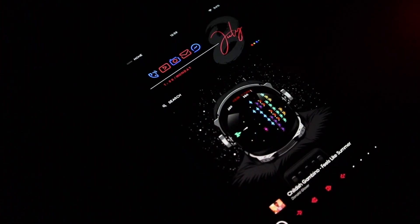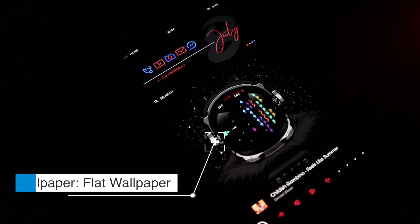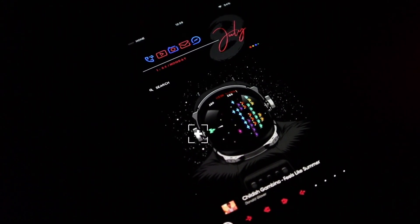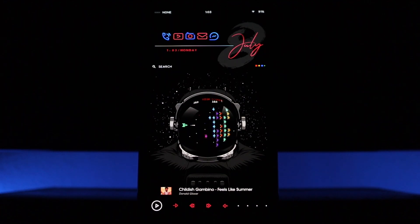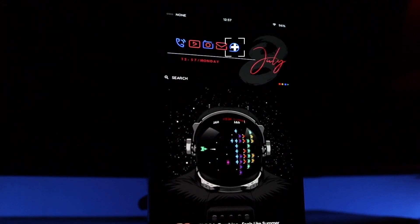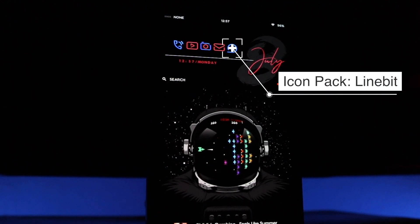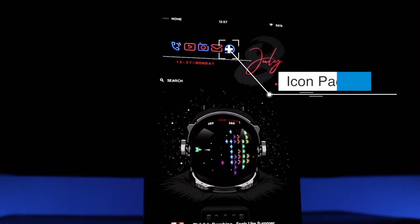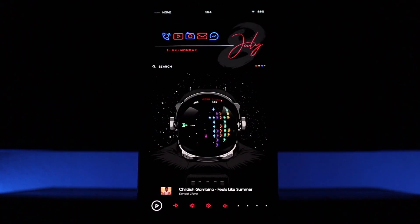To start things off we have a wallpaper. This wallpaper came from a wallpaper app called Flat Wallpaper — I'll leave the link down below directly to this wallpaper so you guys can download it. I decided to pick this wallpaper because it is pretty minimalistic and easy to make a setup around. As far as the widgets and applications, I decided to go with the Line Bit icon pack because it blended seamlessly with everything else I was trying to put together.